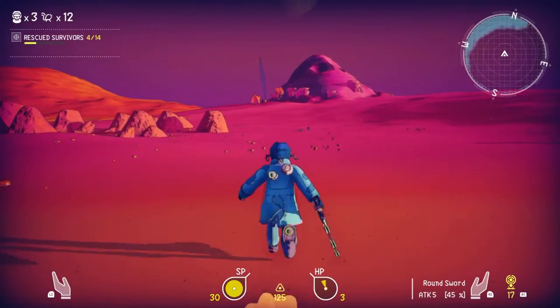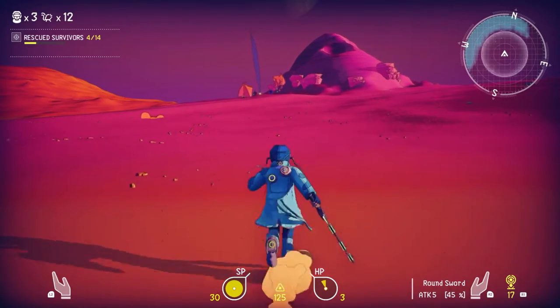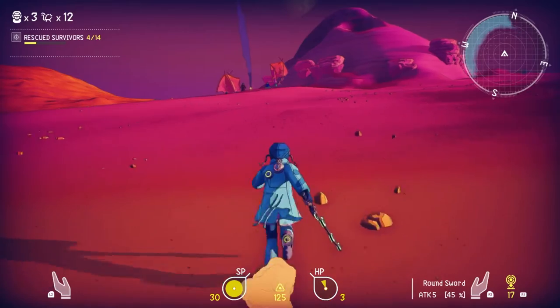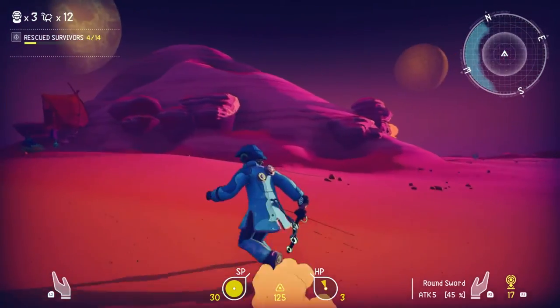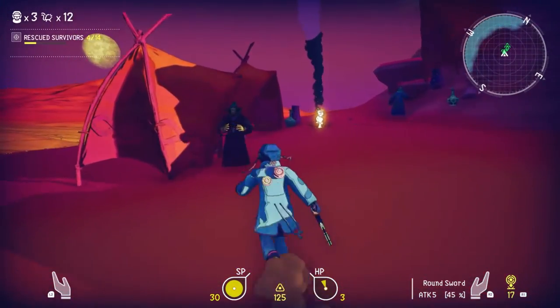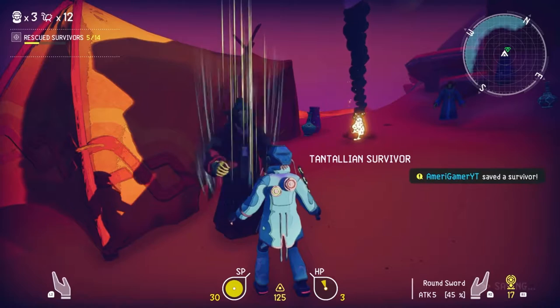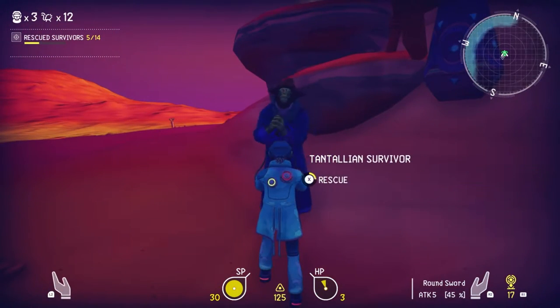There was something on that rock — not on the rock necessarily, but around it — and it's more survivors. There's no bad guys around here — this one's a freebie! You have been saved, survivor. Mr. Tantalian, you too. Look at him, he's all happy.